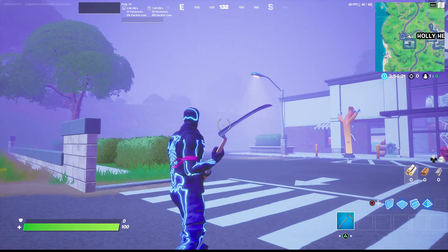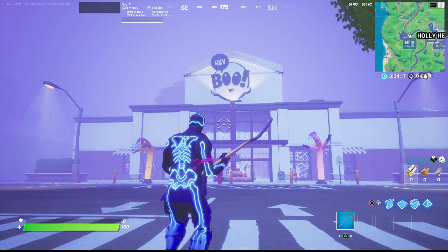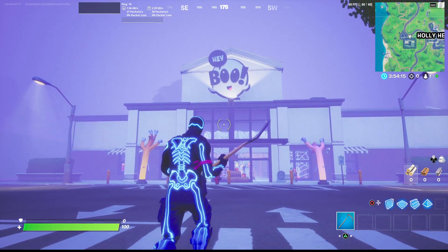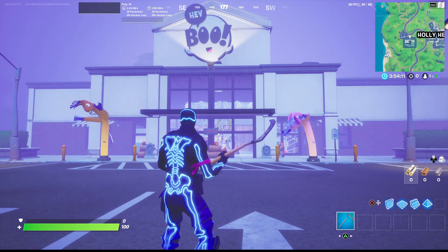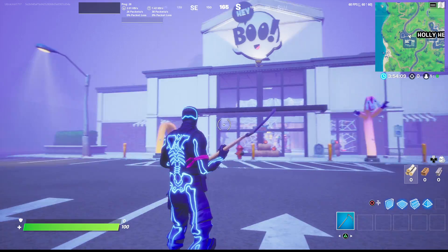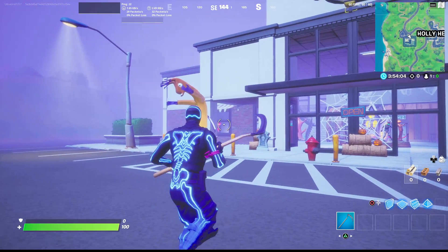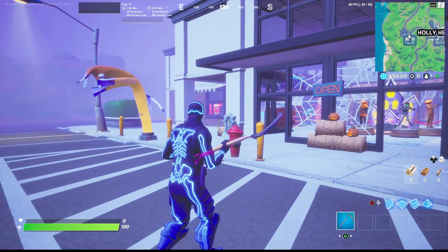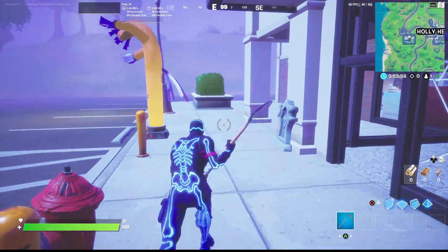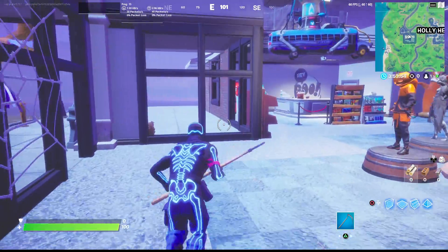Hey guys, Lester, and welcome to a brand new Fortnite location video here on the channel. Today we're going to be checking out the Hey Boo Halloween store that is in the game. This location was actually added a few weeks ago, maybe about a month almost. It was basically abandoned — Fortnite likes adding abandoned places — but it has now turned into a Halloween store as I predicted in that video, which will be linked in the card in the top right. Let's go in and explore.